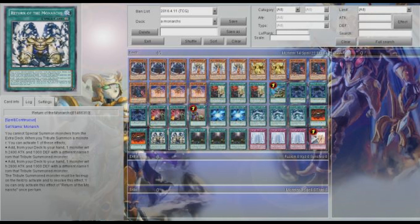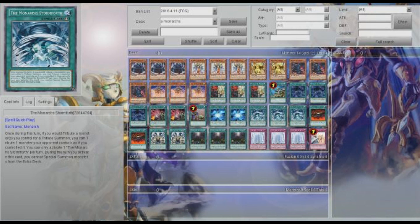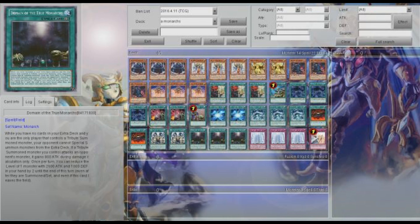The Surge is really nice — summon out Erebus, get rid of a card, and then get Aesir. If you can get yourself a Monarchs Stormforth, that's even better. Domain reduces their level by 2, so they require one less tribute.